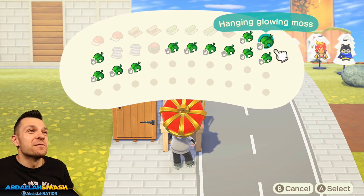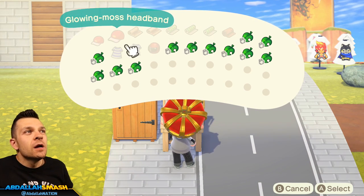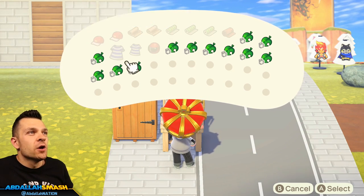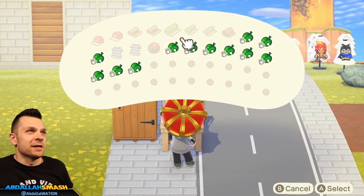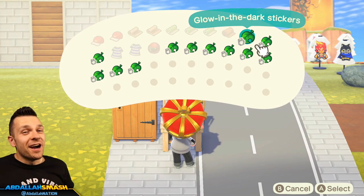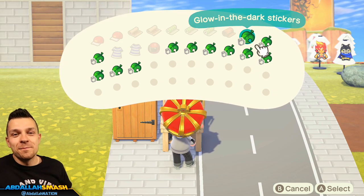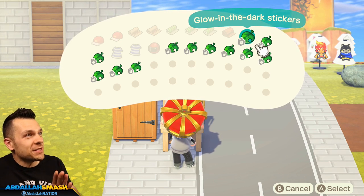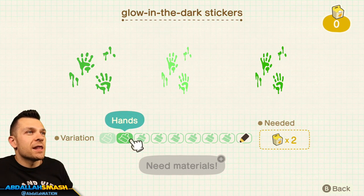Here we are at the crafting table. We're going to show you the customization options so that you get a better understanding of how you're going to utilize these glowing moss items on your island. The wallpapers are obviously not customizable, and neither are the headbands, clothing items, or the glowing moss hood. The very first item is the glow-in-the-dark stickers.